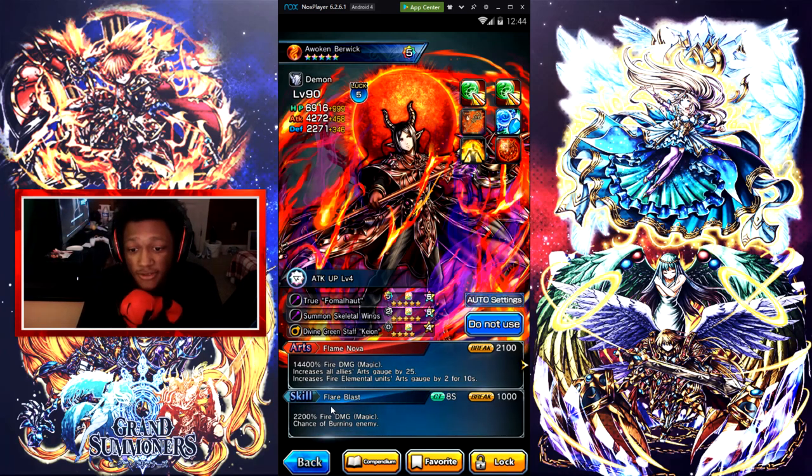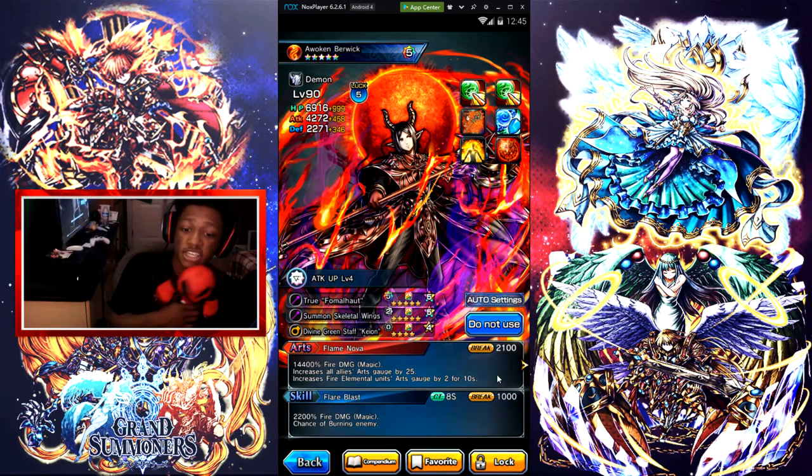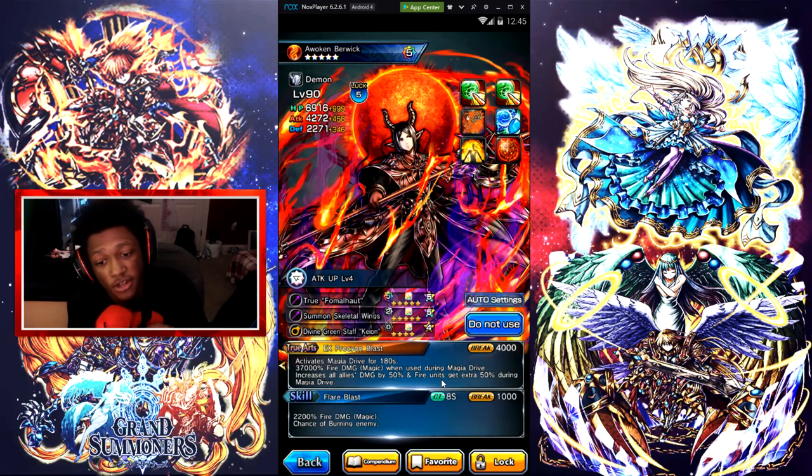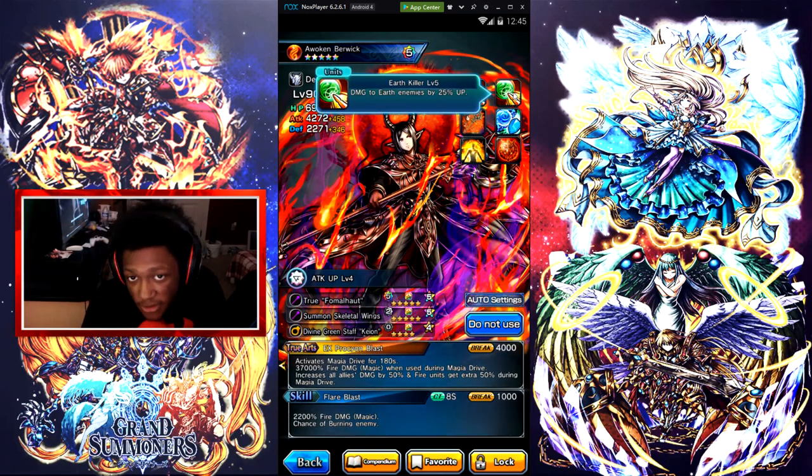Let's get straight into his skill: Flare Blast — 2.2K fire damage, chance of burning the enemy. His arts: Flame Noble — 14.4K fire damage magic, increases all allies' art gauge by 25, increases fire elemental units' art gauge by 2, 14 seconds. Berwick's true arts is Explosion Blast — magic drive at 180 seconds, 37K fire damage. When you use the magic drive, it increases all allies' damage by 50%, and fire damage units get an extra 50% during magic drive.